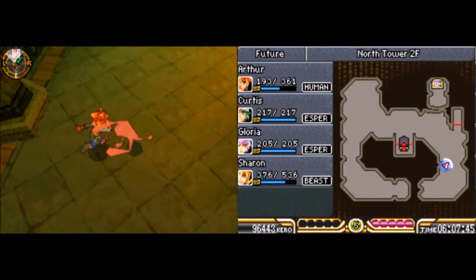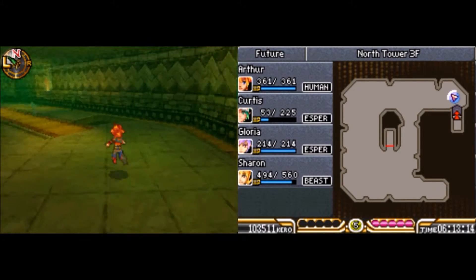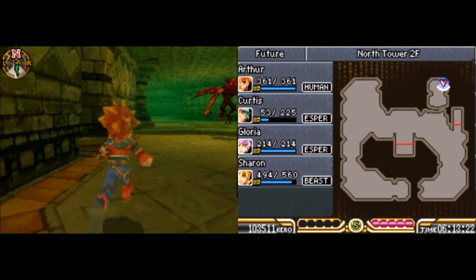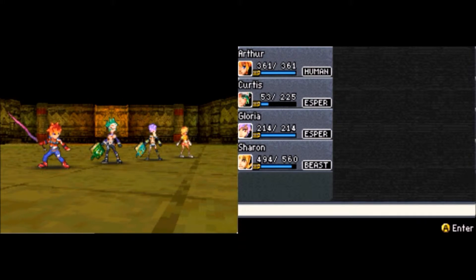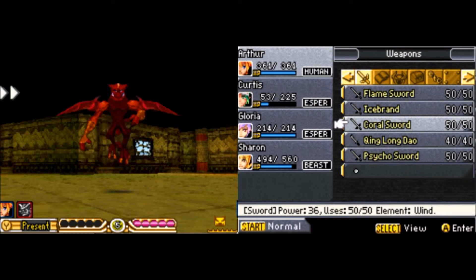Oh, I went the wrong way — why am I going this way? So let's just head on over to the third floor. Yeah, we saw the one treasure chest that we can get, so let's go get it! We'll get the ice brand, which we already have. But here is our hunt monster, so let's fight him. I really should have healed Curtis before fighting this guy, but hopefully we'll be fine.